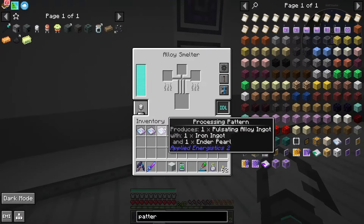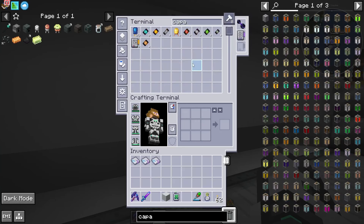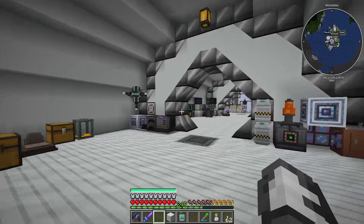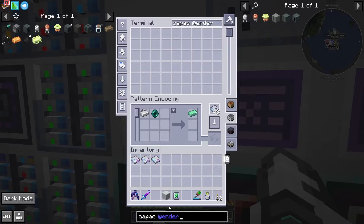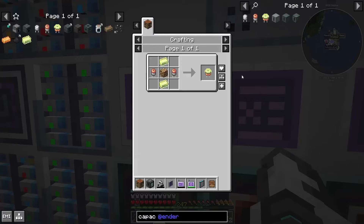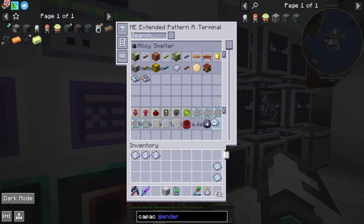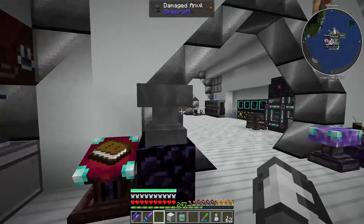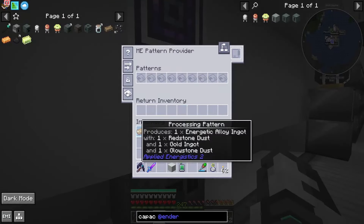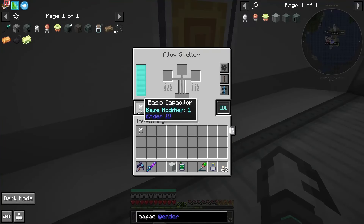We need a few extra bits later on. Did I not do the capacitor? Yeah, we need to also program in all of the different capacitors — we want to basically get them all to have the highest tier capacitor. You can get better capacitors if you were to find them out in the world. Alloy smelter is right at the top. Nice, and then we can put these ones in here.